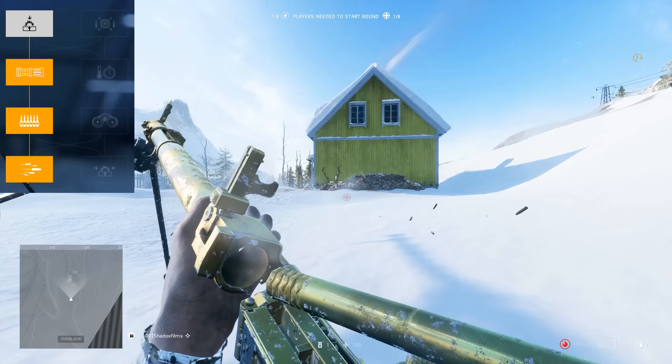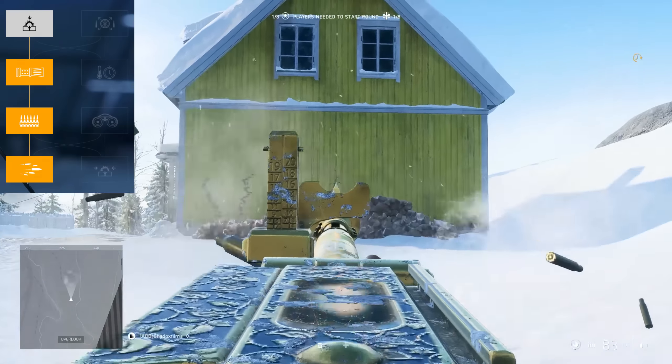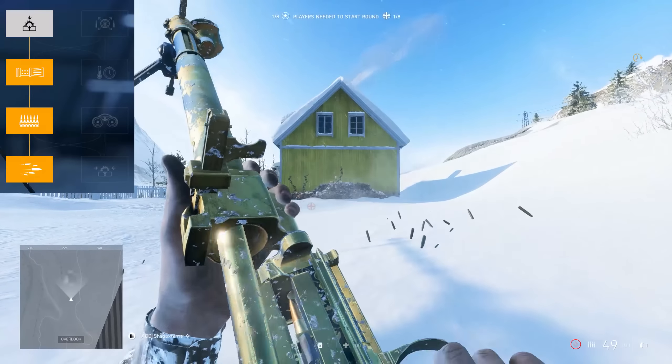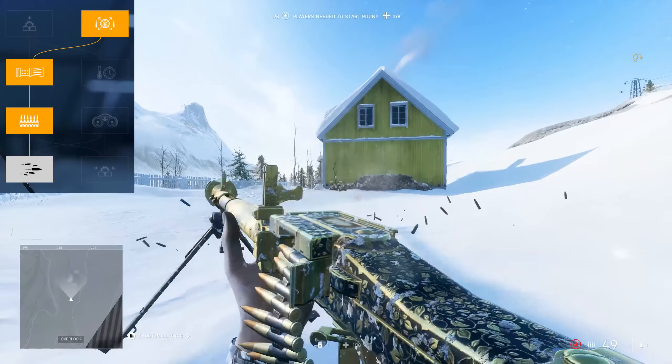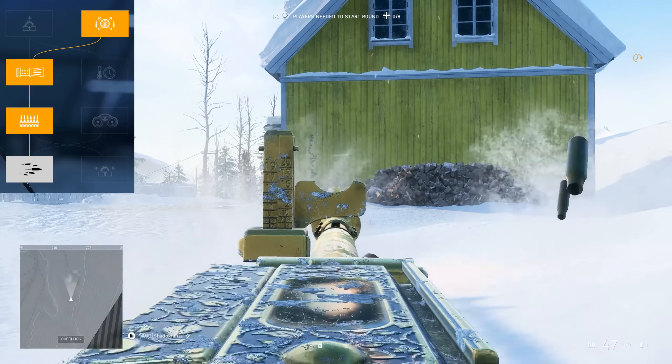The MG34 specializations can be used to adjust the handling characteristics to suit many different environments. Let's take a look at these specializations now. Recoil buffer for decreased vertical recoil. High velocity bolts to increase the muzzle velocity to 840 meters per second. Flashless propellant to reduce muzzle flash.